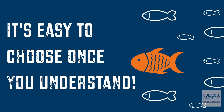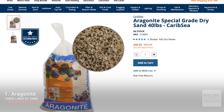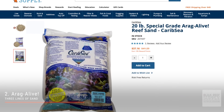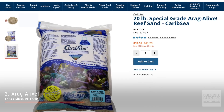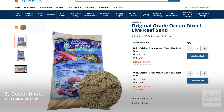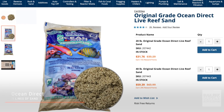Here at BRS, we carry three different lines of CaribSea sand. The Oregonite line is your dry sand — definitely the best value, but it arrives super dusty and will require rinsing with RODI water before putting it in your tank. The Aragalive line is wet. It is sifted, rinsed, and then beneficial bacteria are added back into it, so when it comes home to you, put it directly in your tank and do not rinse it. And lastly, there is the Oceans Direct line. This sand is taken directly from the ocean. It arrives wet and comes with all of the different strains of beneficial bacteria that you would find in the ocean. Here is a breakdown of all the CaribSea sands based on their grain size.